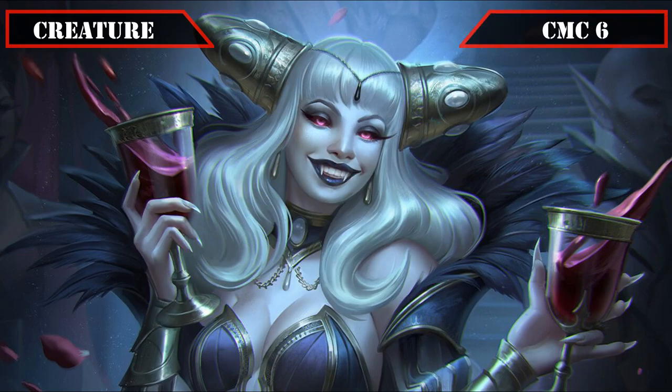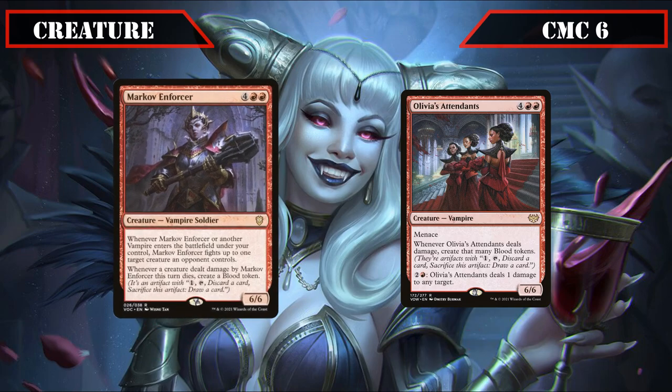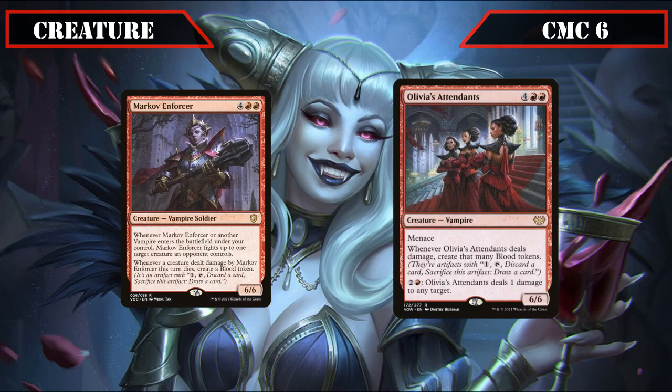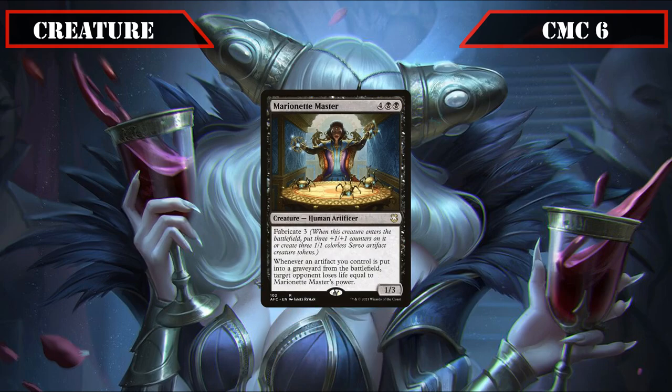Finally reaching the CMC 6 slot, we have our last two vampires with Markov Enforcer and Olivia's Attendants. Markov Enforcer is a 6/6 that, when it or another vampire ETBs under our control, fights target creature an opponent controls and, if a creature it dealt damage to dies that turn, creates a blood token. Olivia's Attendants is another 6/6 with Menace that, whenever it deals damage, creates that many blood tokens and lets us pay 2 and a red to deal 1 damage to any target — easily creating 6 blood tokens every time it swings in. Finally, Marionette Master is a 1/3 with Fabricate 3 that, whenever an artifact we control is put into the graveyard from the field, has target opponent lose life equal to its power — almost always using Fabricate to put three +1/+1 counters on it and make all our blood tokens do an additional 4 damage per 1 sacked.